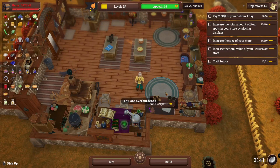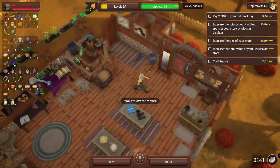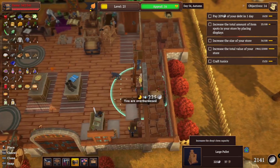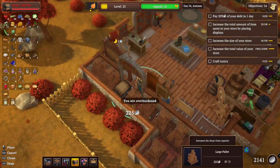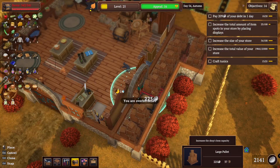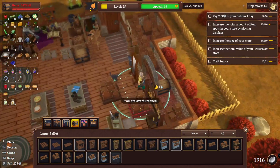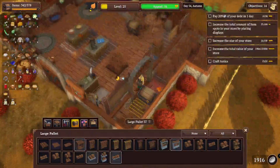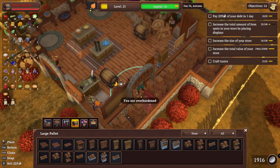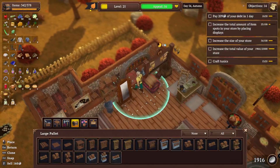I might need more storage. Well, we'll get more storage. This chest needs to go — that's not a chest. That's the chest.